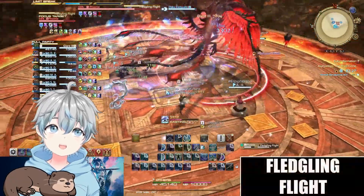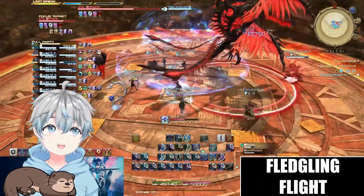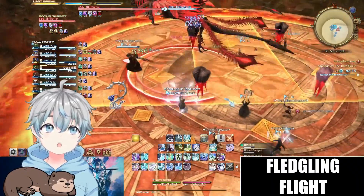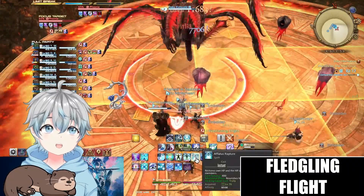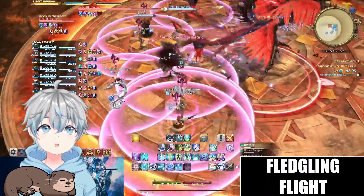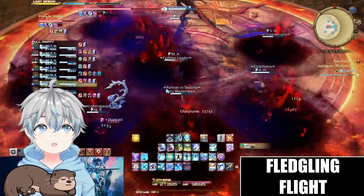From now on, the boss will also be able to cast Fledgling Flight, spawning 4 fledglings around him one after each other. They will cast corner AoEs towards the middle. To dodge this, simply go stand behind the second one and wait for the first one to go off, after which you walk behind the third one, ending up dodging all four AoEs. Be sure to spread out after, as the boss targets everyone for personal AoEs.